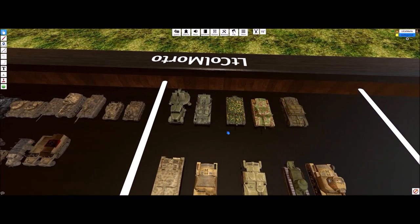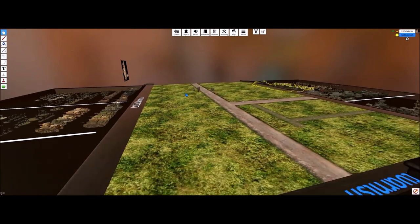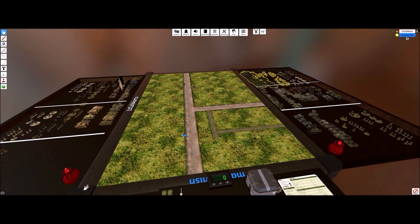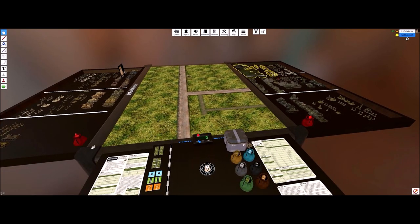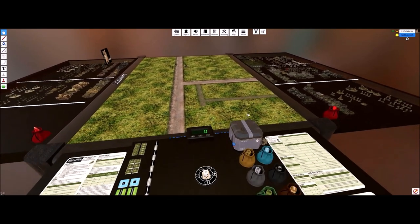What's neat about this table is everything you kind of need you can pull from here, because the table we're going to show you to set up our armies on is a lot better than this one. You don't have to build it yourself. There are plenty of pre-built tables and some are just beautiful. You see that little terrain crate there? Right-click on it and hit Search.